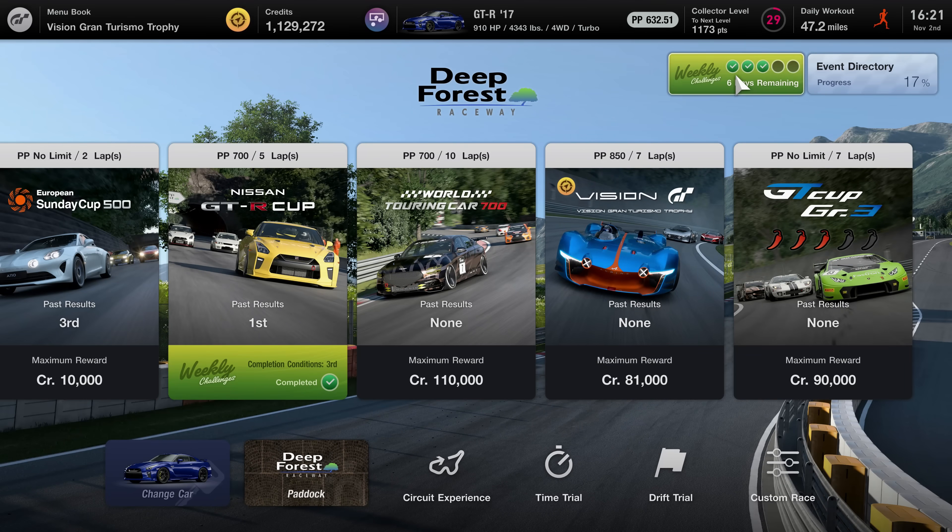I just hit level 30 — I know, I need to work on that. New menu items for the cafe include Extra Menu Number 31, Collection Road Going Racers, which requires collector level 30 and above. Then there's Extra Menu Number 32, Collection Lexus, for collector level 34 and above. And Extra Menu Number 33, Collection Red Bull X Series, for collector level 49 and above.